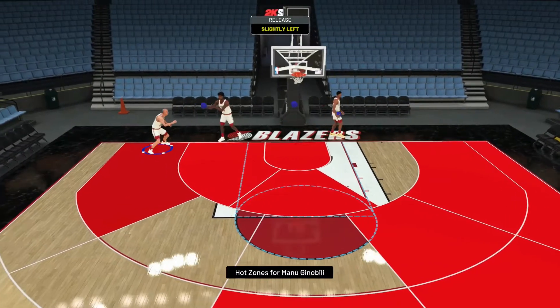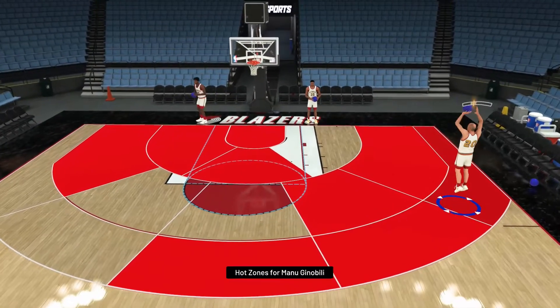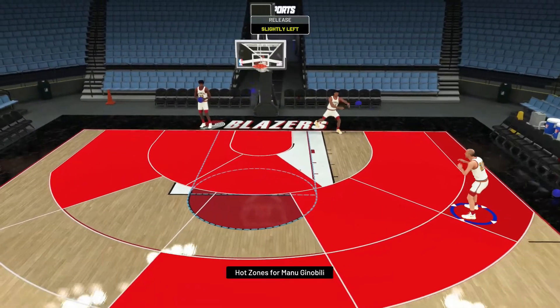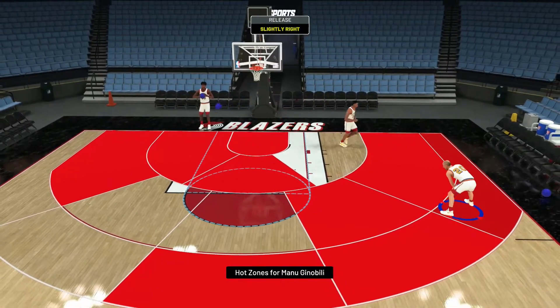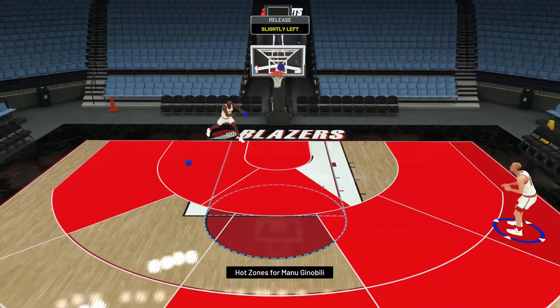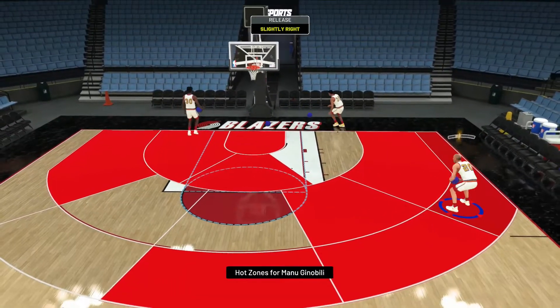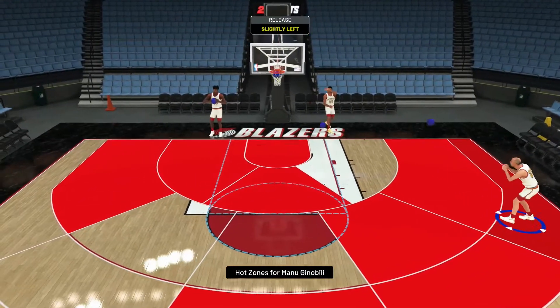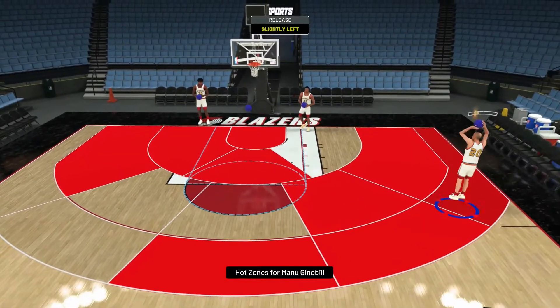His runner is kind of meh — it's not like Alan Houston's or Mitch Richmond's runner. He's got more of a stale, easier-to-contest runner, which kind of sucks. He's got more of a traditional leaner. His jump shot overall is really good. He's going to operate more as a spot-up shooter — he's not going to be crazy good at creating his own shot, at least from what I can tell in shoot-around, though he does have good driving badges.